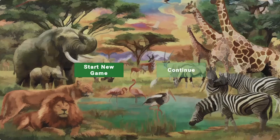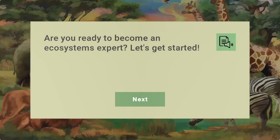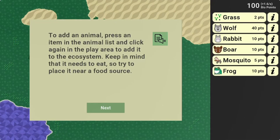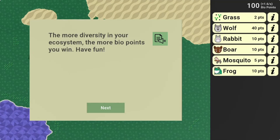Legends of Learning presents the Ecosystem Simulator Game. This is a science game that makes learning about changes in ecosystems over time fun and easy to understand.